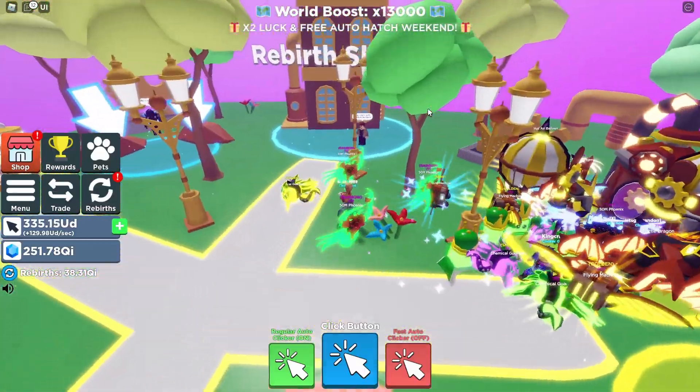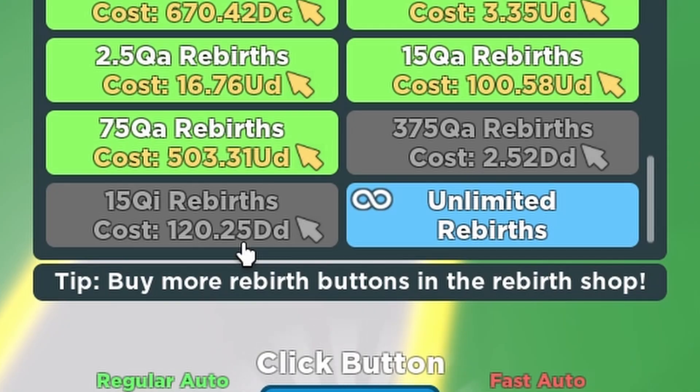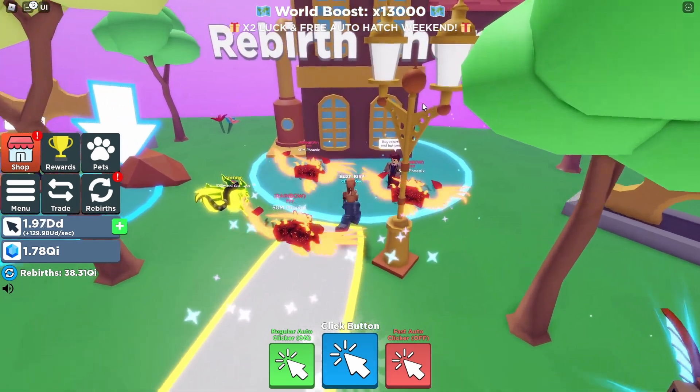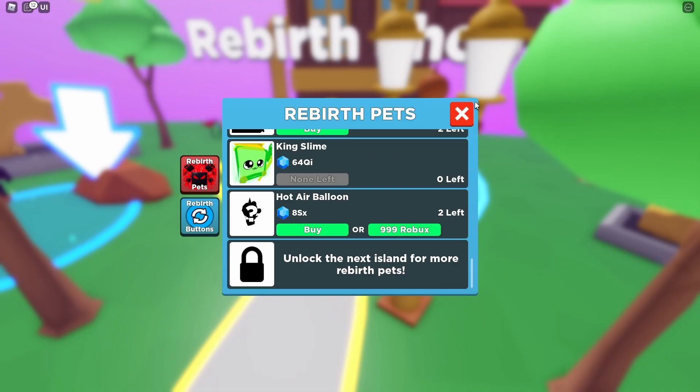We actually have enough for that next rebirth option. I want to know how much rebirth we need — 120 DD. We actually get 15 Qi rebirth from that, which is a pretty good amount. Now we just need to save up for the Hot Air Balloon pet — 8 Sx gems. We've got a ways to go, not gonna lie.